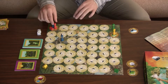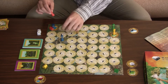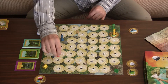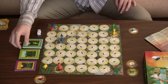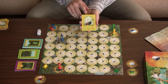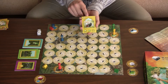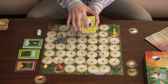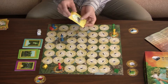Red player rolls one and six — they move one field and then six more fields, landing on a ruins token. They take a ruins card and get a steal card. This player, if they could use this card right now, could steal one small gem from any other player. But since red player doesn't have any gems yet, they cannot unlock this card and must discard it right away.